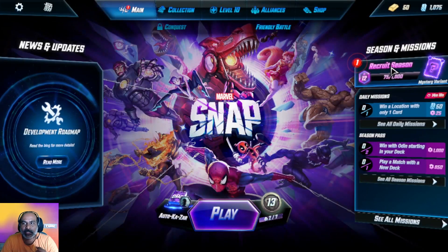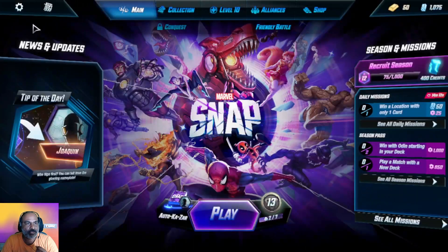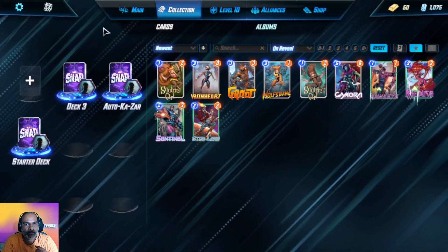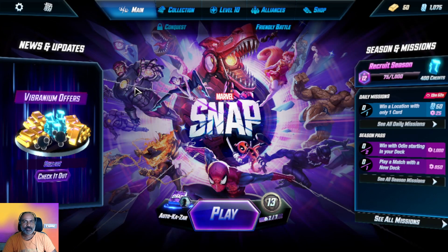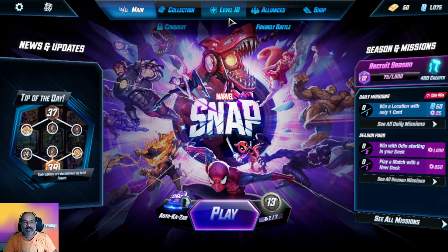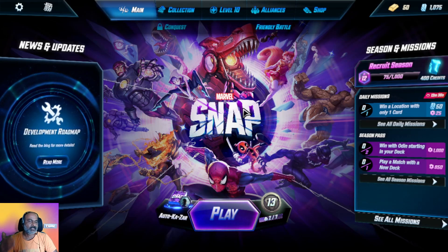We also got Squirrel Girl — on reveal, add one-power Squirrel to each other location. Why is she so pixelated? Another card variant, not sure about that. For now I will stop here — we are at level 10 and I need to take a break. I am enjoying this really well and I'm very excited.